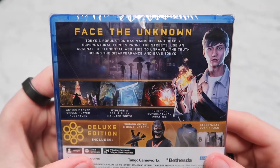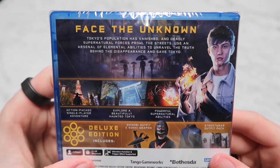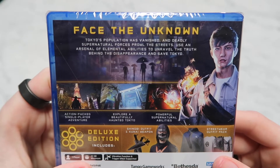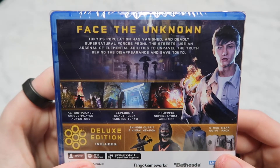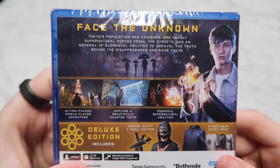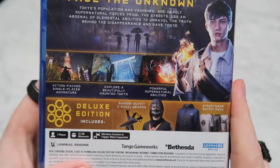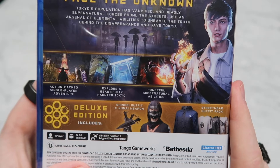On the back it says: face the unknown. Tokyo's population has vanished and deadly supernatural forces prowl the streets. Use an arsenal of elemental abilities to unravel the truth behind the disappearance and save Tokyo. Action packed single player adventure — explore a beautifully haunted Tokyo with powerful supernatural abilities. And then the deluxe edition, the one that I got, includes a weapon and some outfit packs.